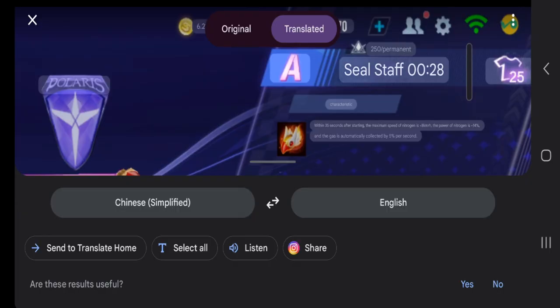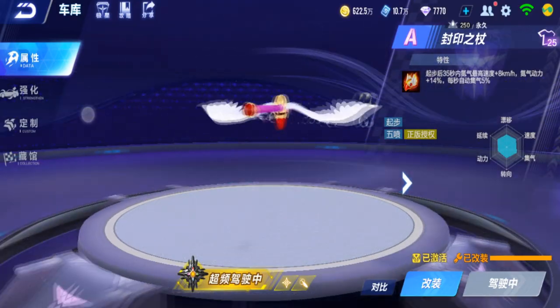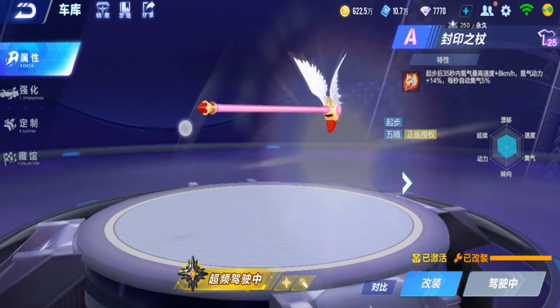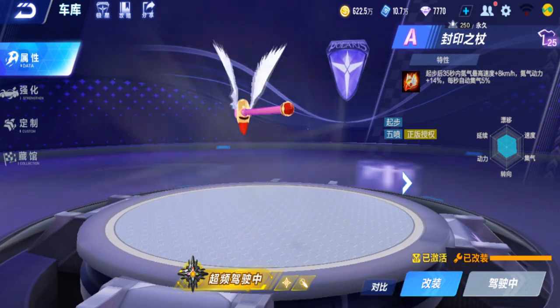So it's called Seal Staff — it's a seal staff. Characteristics: within 35 seconds after start, the nitro max speed plus 8 km/h, nitro power plus 14%, and entering is increased 5% per second. So it's an early game staff — stick, whatever. This is not quite a car. So yeah, this is the Sakura Collab vehicle, the staff, and it's an early game vehicle.